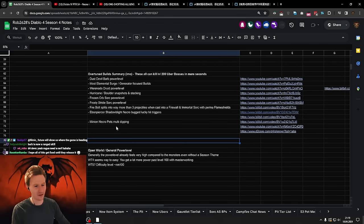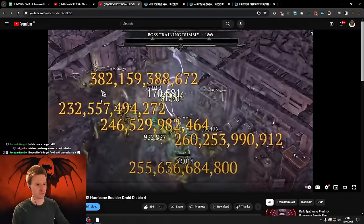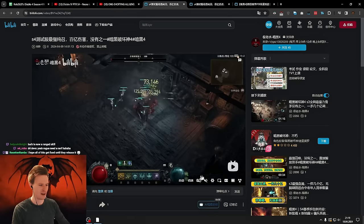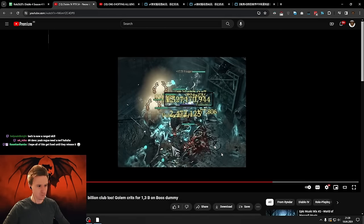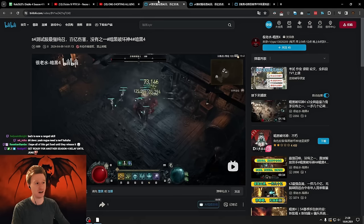The first thing we're going to look at is Minion Necro Pets multi-dipping damage multipliers. I did not play much Necro. I've only heard from people and we've seen videos of people absolutely one-shotting bosses on the Necro. I just want to show you a few here. Lots of them are in Bilibili, so I apologize for the quality. I'm going to put the links in the description. Big shout-out to all these creators that figured them out — there was only one week of PTR.